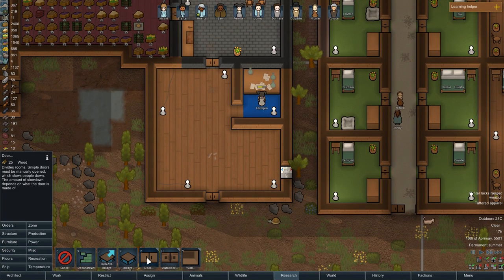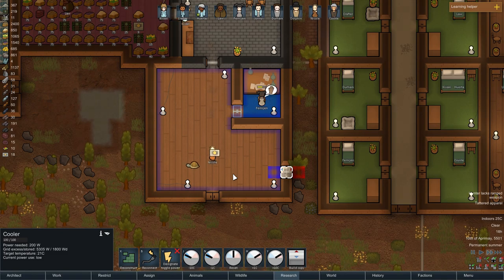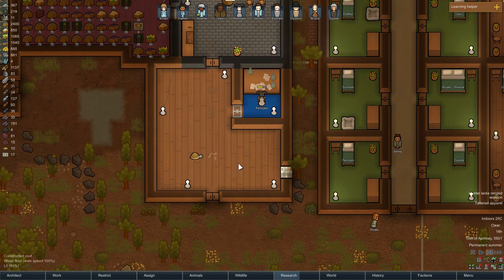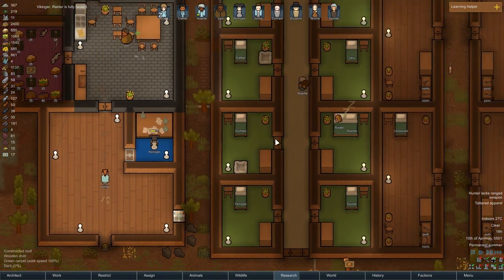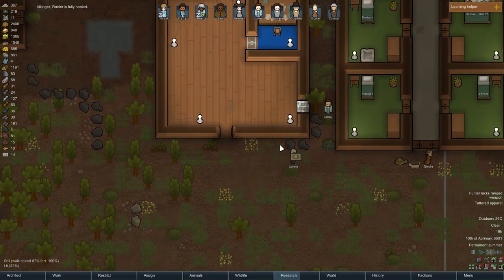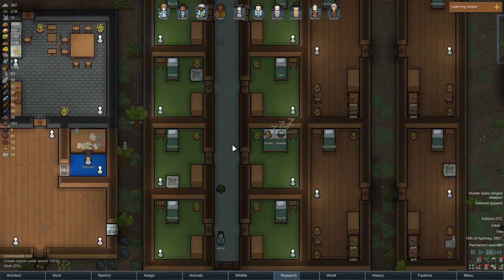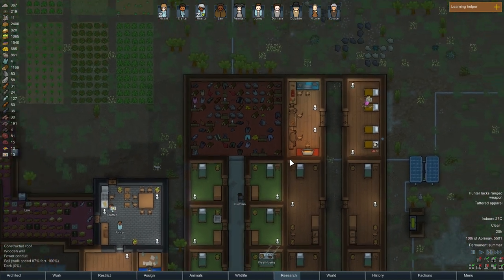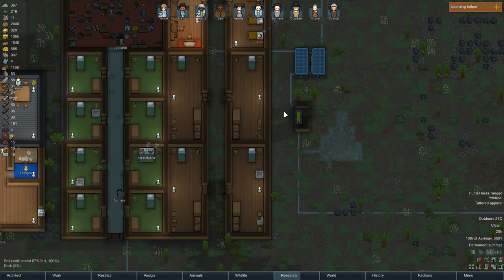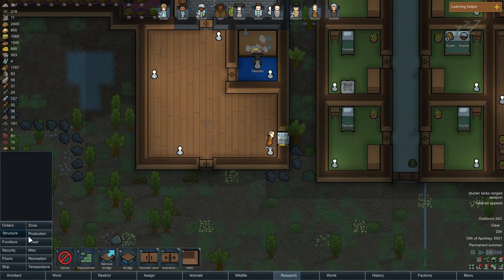Now we've got this entire room to play around with — that'll be cool. I'm going to add a door there to separate this, and deconstruct this. He's fully healed, that's cool. Let's look at his health — yay, that's good, good for him. These rooms are done actually, now we just need to remove the beds and remove the walls, and get some roofs ready over here too. There we go, nice.